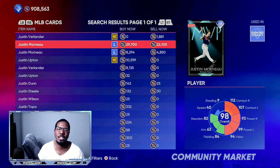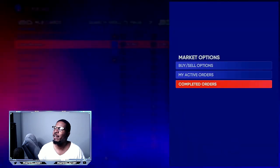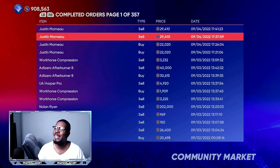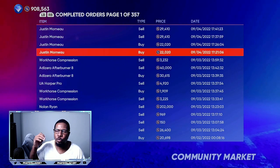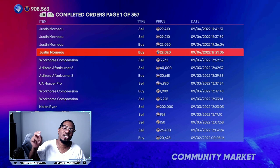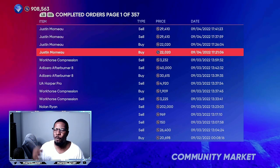The best part about this card is it's moving super fast. If you go to completed orders, I was buying them for 22,020 stubs and selling them for 29,410 stubs. That's a 7,300 stub gap. After taxes, they take about 2,000 off, leaving you with over a 5,000 profit.